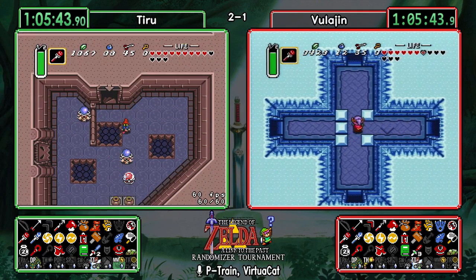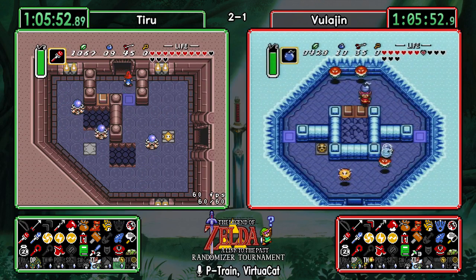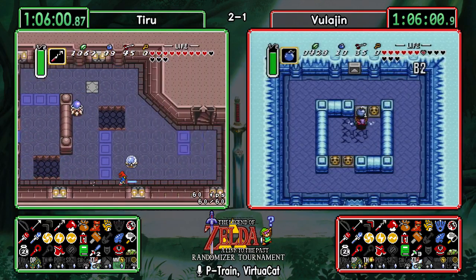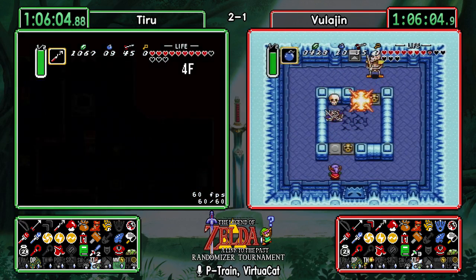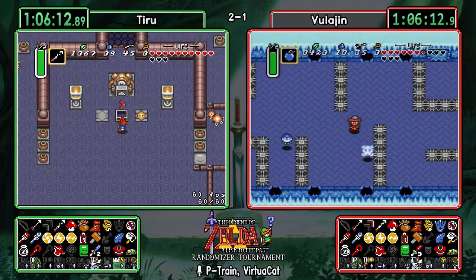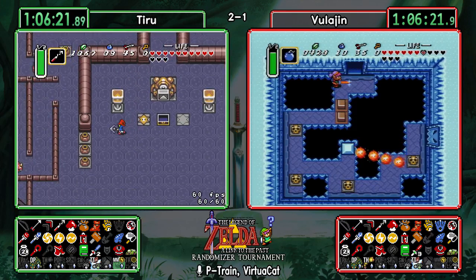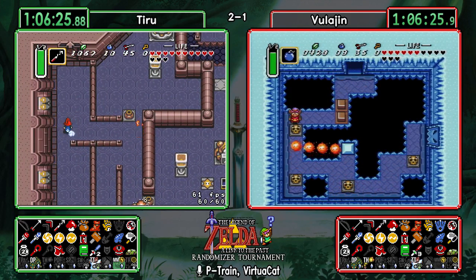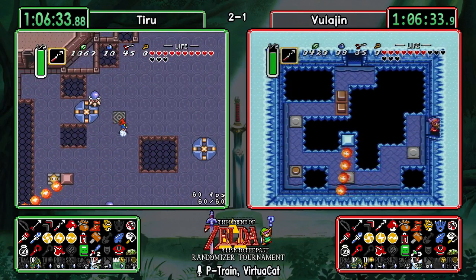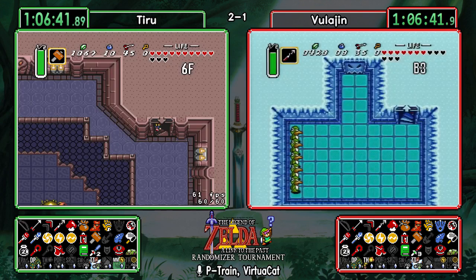Tiru is making his ascent to Tower of Hera, going to be getting his red boomerang very shortly. I really like this Stalfos room — it's one that always makes you feel really good when you pull it off. It's relatively easy but a really neat little thing. That was one of the first tricks I learned when practicing for the NMG speed run. A very good bomb job from Tiru heading into his Moldorm fight.